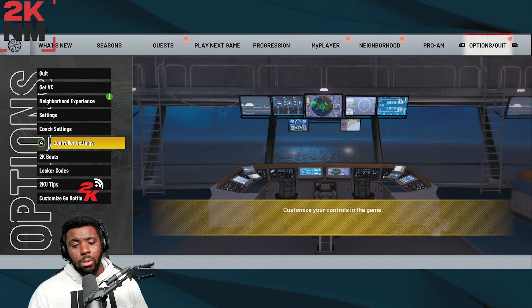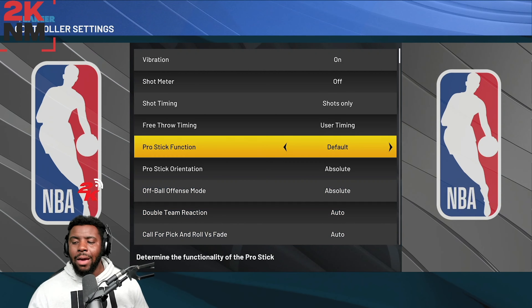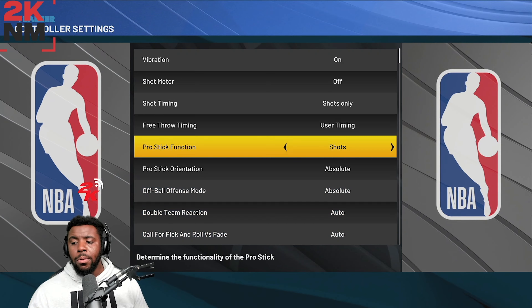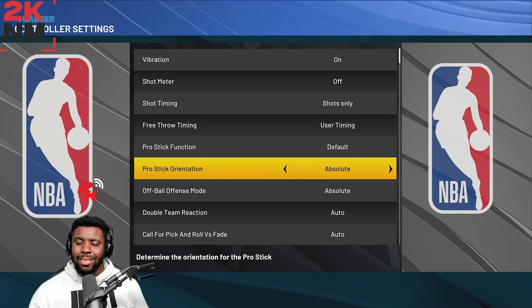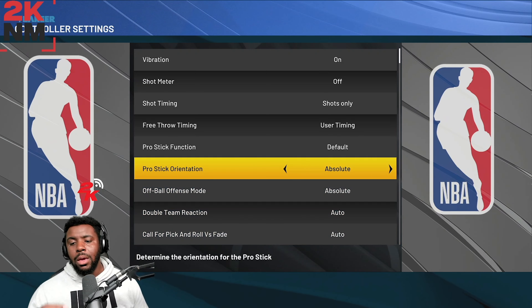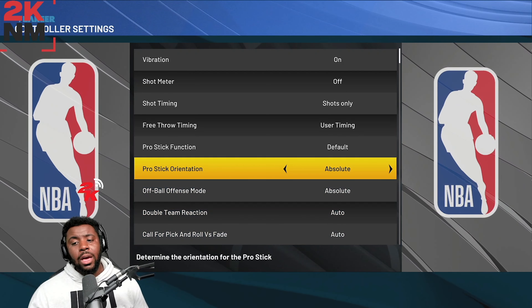First thing: go to your controller settings and make sure your pro stick is on Absolute. Everybody has their opinion — some people go to dribble moves, some people go to shot. I leave it on default because I like to dribble and use my shot stick too. But it's important you turn it on Absolute because Absolute helps you do the dribble moves in a much easier fashion.